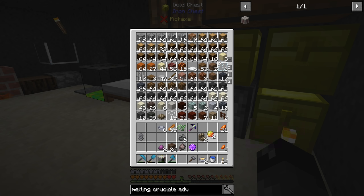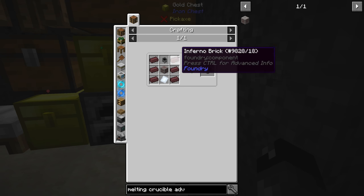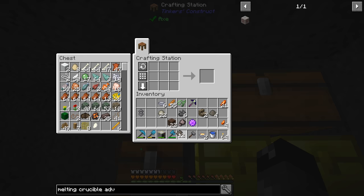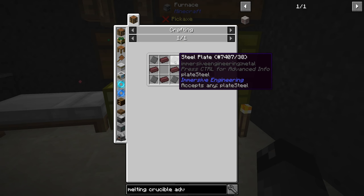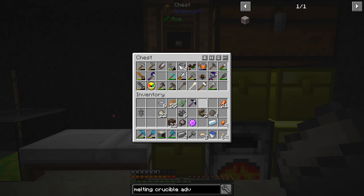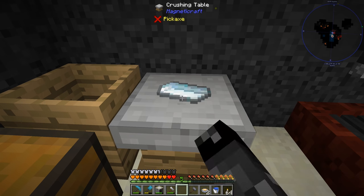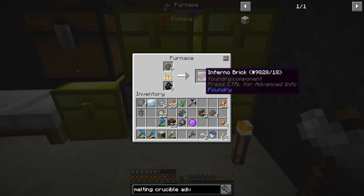We have the magma cream, pulverized obsidian, and soul sand. We had some refractory clay in a previous chest. So we make the inferno clay with those two recipes - sixteen of them, and we only need twelve right now. Throw those in the furnace to cook up into inferno brick. We'll also need a silver plate and four steel plates, which we can make easily. Rather than melt it all down I'll just hammer the ingots at the table - there are our plates. Once the refractory clay is all smelted into inferno brick we should be able to continue.